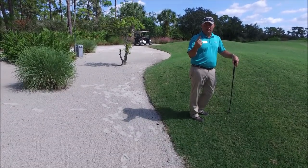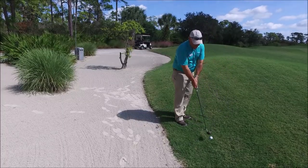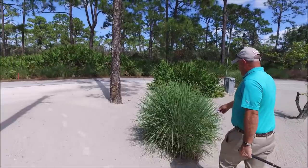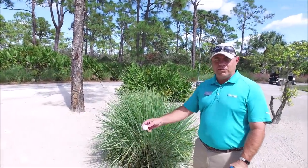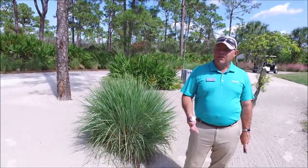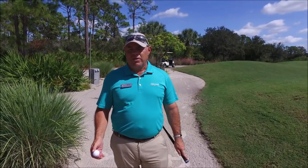You still have to take the penalty stroke, but you can go ahead and drop your ball out on the turf at knee height and play your next shot. Whereas under the old rules of golf, if you found your ball in there, you would have to take an unplayable lie and drop from that spot — so you would still be dropping in the sand. That's the difference with the new rules: any area of the golf course that's not maintained with natural turf — meaning fairway height cut grass or rough cut grass — is going to be considered a penalty area.